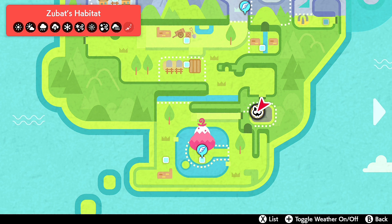Hello ladies and gentlemen, welcome back to Pokemon Sword and Shield. In this one we are going to be capturing ourselves a Zubat in the Crown Tundra.